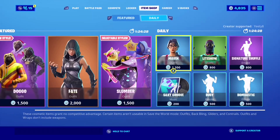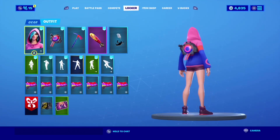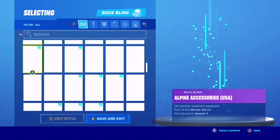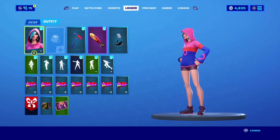That's basically the shop right here. The new Doggo outfit is of course here, and we have her. I'm gonna take the back bling off, I don't really like back bling. Hopefully I will be doing gameplay on this skin soon — no promises, but I'll try for y'all.